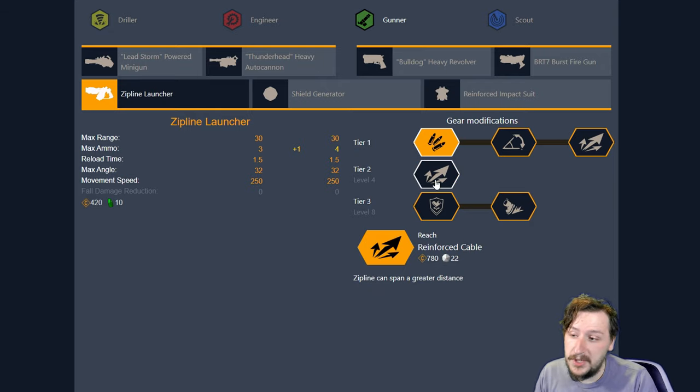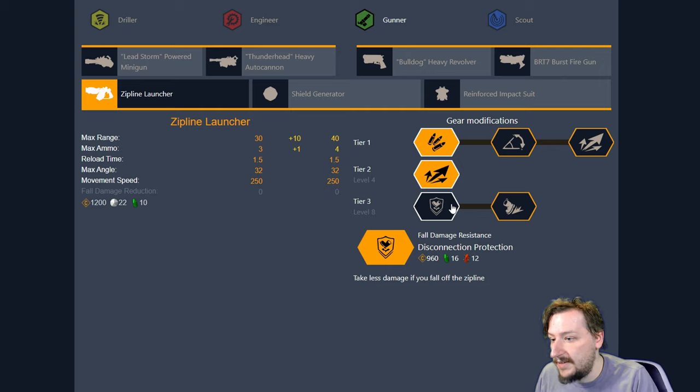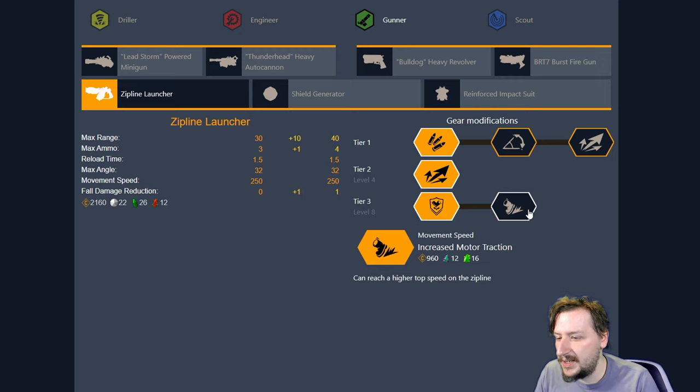In Tier 2, we have one option: Reinforced Cable. This makes it so we get 10 more meters of reach with our Zipline — always useful. In Tier 3, we have Disconnection Protection. This makes it so you take less damage from falling off the Zipline. This applies to teammates as well. It's a pretty nice quality of life improvement for the Zipline Launcher.